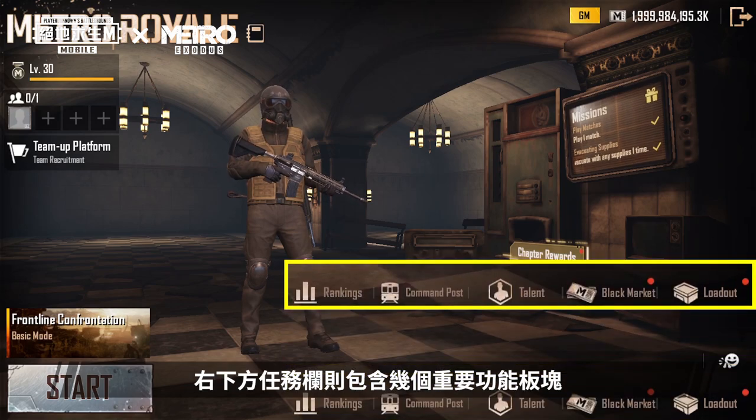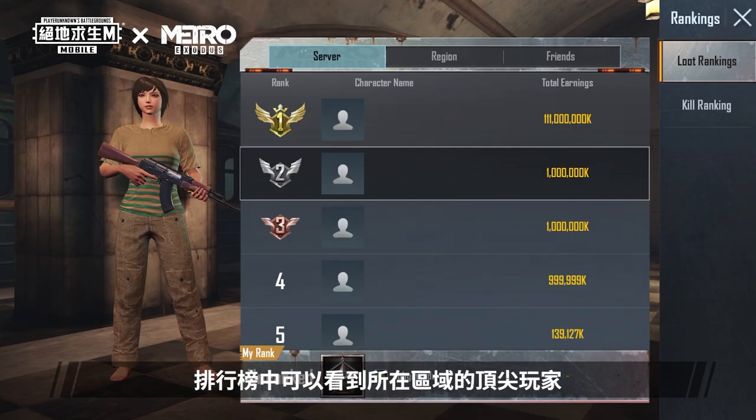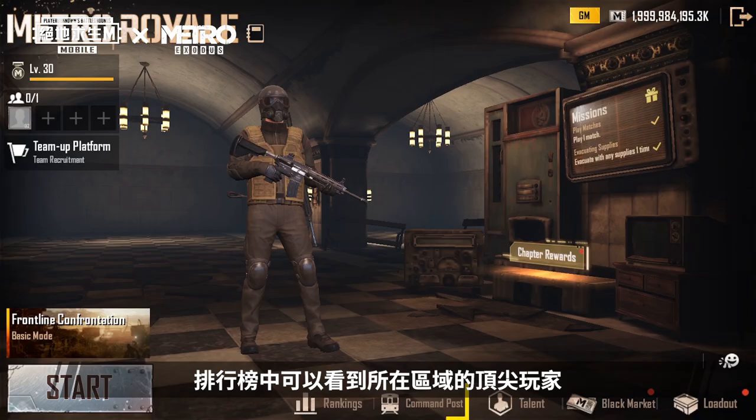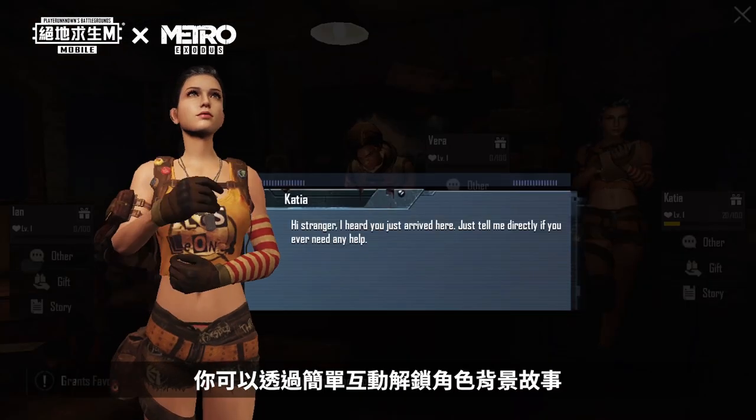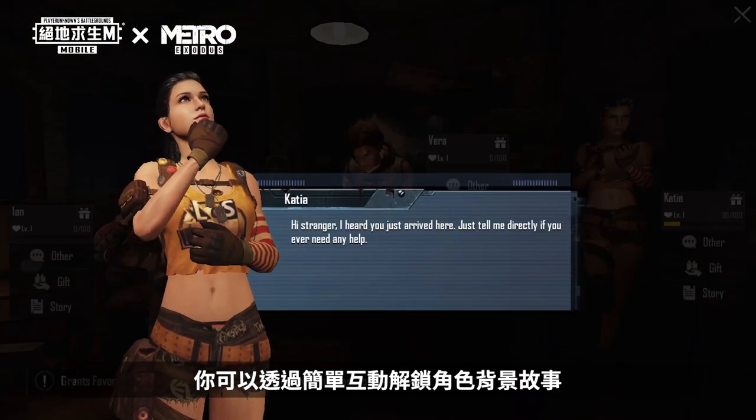The mission bar at the bottom right is home to several important features. You'll find all the top players in your region in the rankings. You can meet three Metro Royale characters in the command post. Unlock their stories by having basic interactions with them.